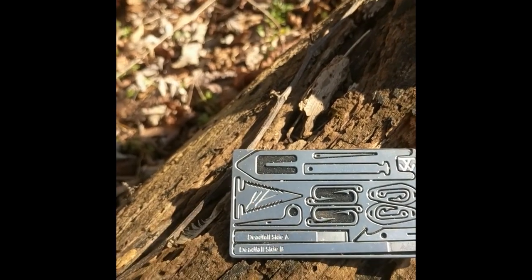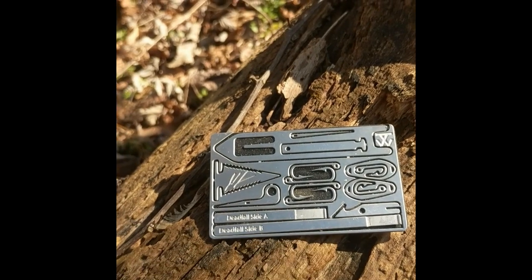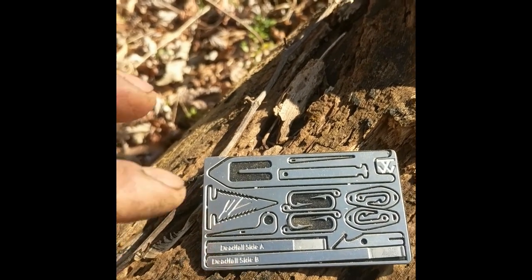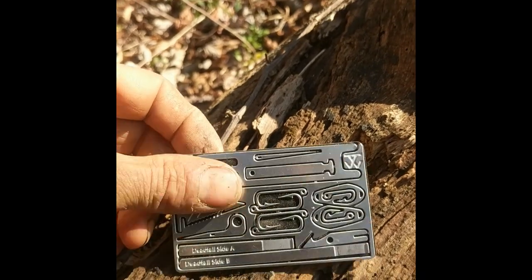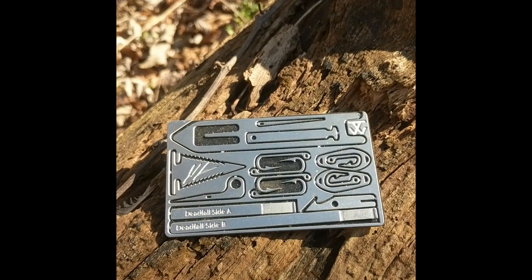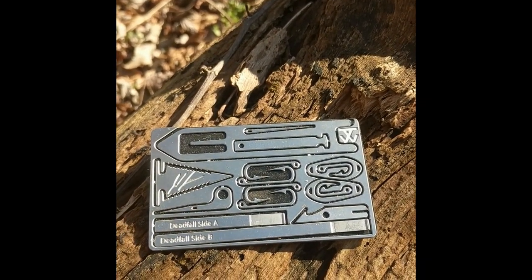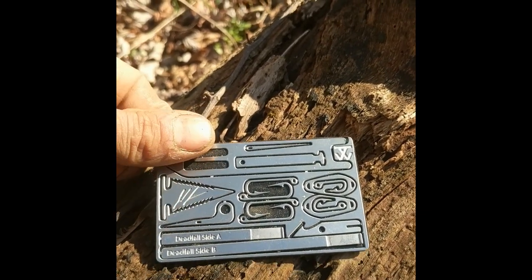And a deadfall trap. Some people have a hard time setting up reliable small traps, so that's just kind of a freebie, as is this Paiute setup — those two just give you two easy, quick traps. And I put the net shuttle, because it's something I don't think a lot of people would take the time to sew. If you have it on hand, it might motivate you to use it, and making a net can be one of the more advantageous things you do for passively getting food.